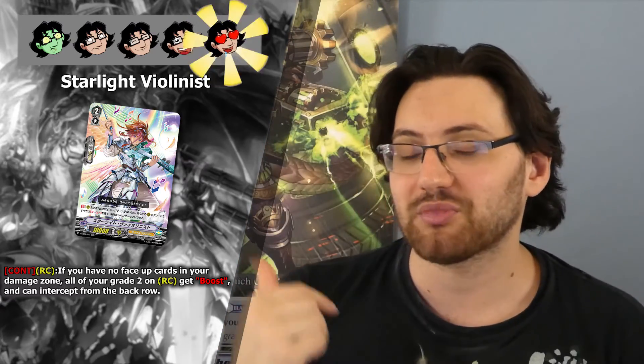Starlight Violinist builds the new deck, and can also be incorporated into whatever other type of Royal Paladin deck since any Royal Paladin build will run multitudes of grade 2s, use grade 2 superior call effects, and spend Counterblasts. So it can just be tagged into any build with no problem and give a lot of value.